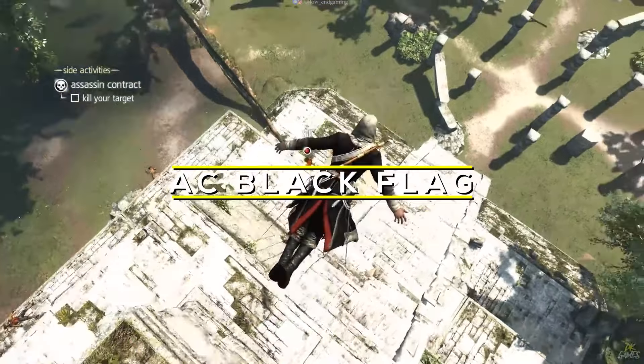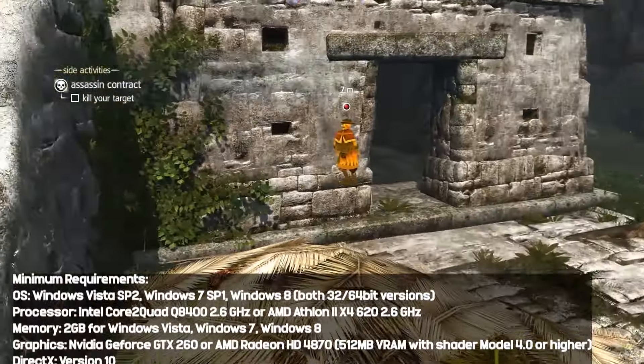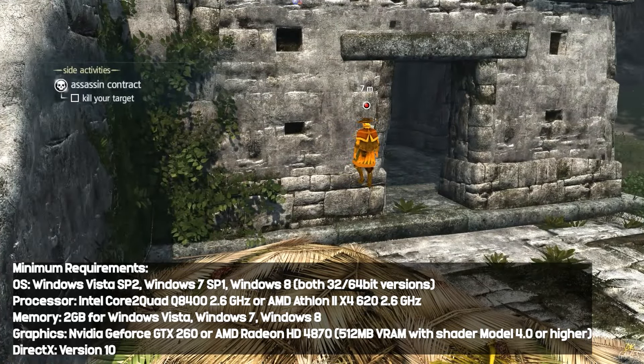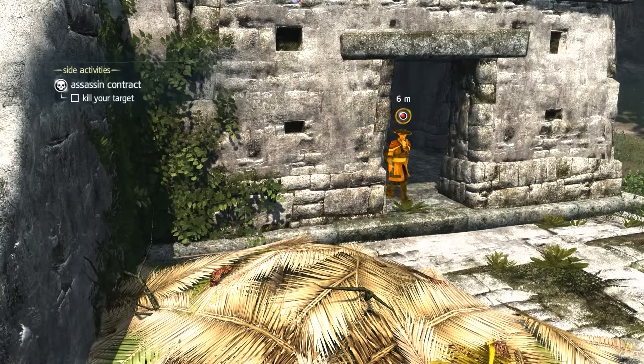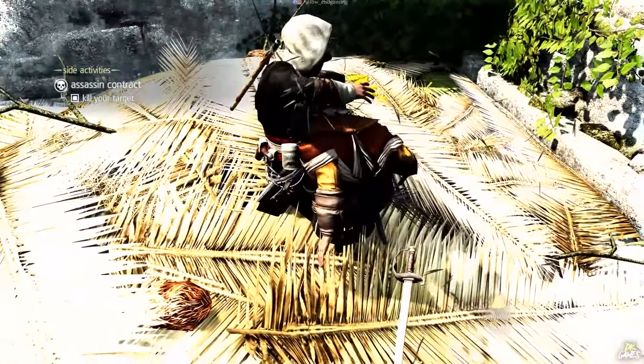Assassin's Creed IV: Black Flag. Set in the golden age of piracy, the game follows Edward Kenway, a pirate and assassin. Combining open-world exploration, naval combat, and parkour-style action, it offers a unique pirate-themed adventure. Its rich narrative and diverse gameplay mechanics provide an immersive experience.